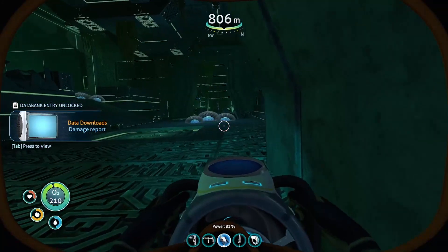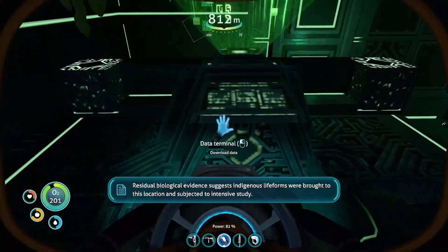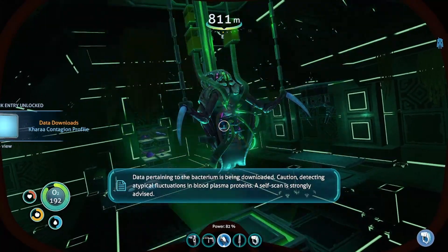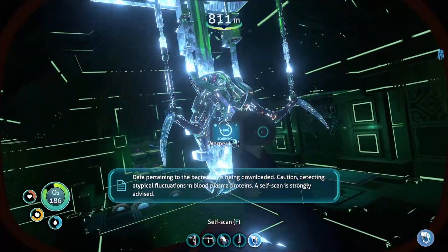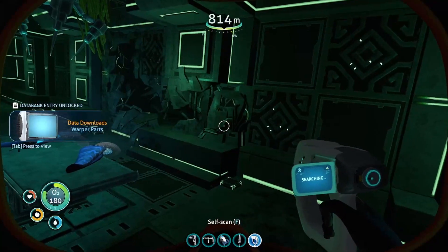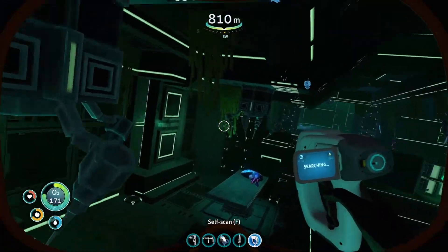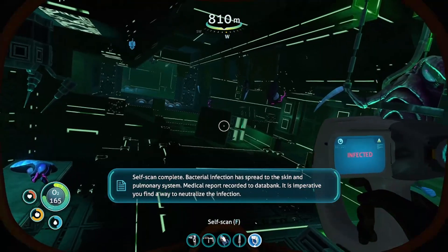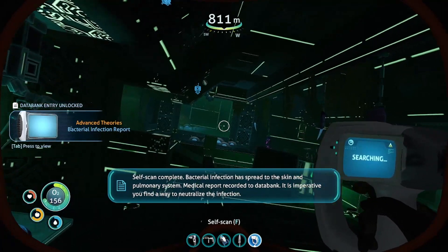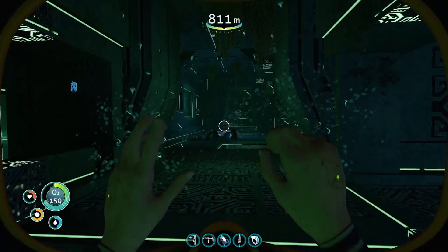Damage report. Residual biological evidence suggests indigenous life forms were brought to this location and subjected to intensive study. Data pertaining to the bacterium is being downloaded. Caution: detecting atypical fluctuations in blood plasma proteins — a self-scan is strongly advised. Self-scan complete. Bacterial infection has spread to the skin and pulmonary system. Medical report recorded to data bank. It is imperative you find a way to neutralize the infection. Yeah, the first time you see this you're just... it's the oh-crap moment.